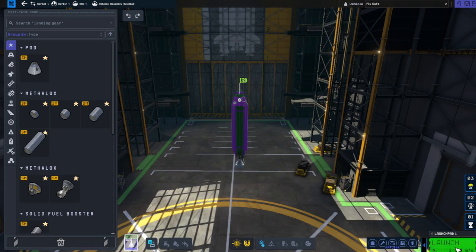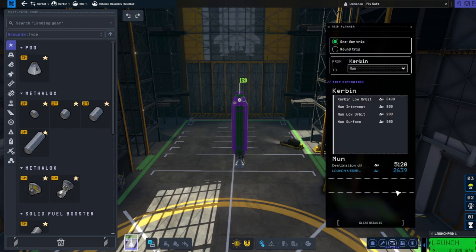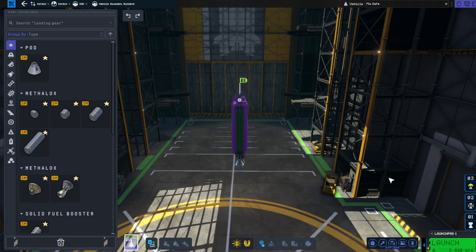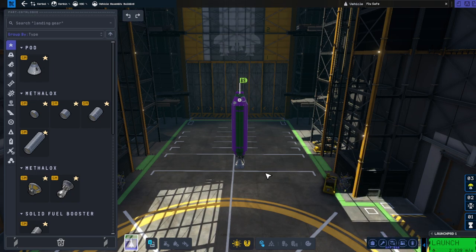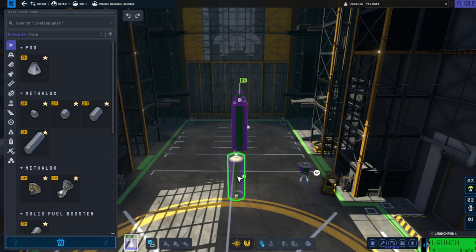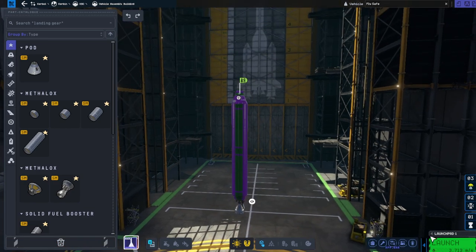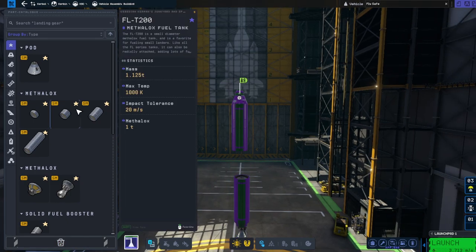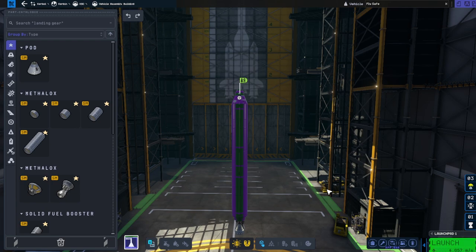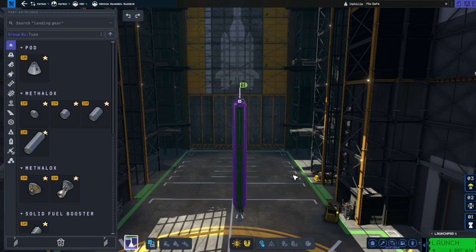But don't launch yet, because the delta V number in the bottom right is not the 3,400 we need. As a novice pilot I recommend going over — even with my many years of KSP1 and KSP2 experience, I like to put a little buffer in there, a little more fuel than strictly necessary. So if we put a second fuel tank down and throw the engine on the bottom, you can see 3,700. I'm going to add one more extra fuel tank — 4,000 delta V seems like the type of craft we can take off with.